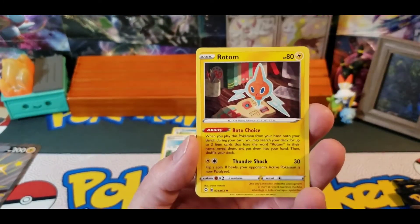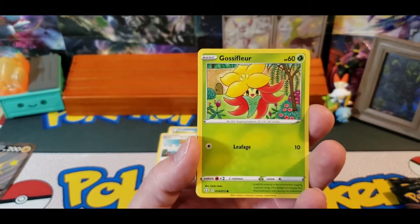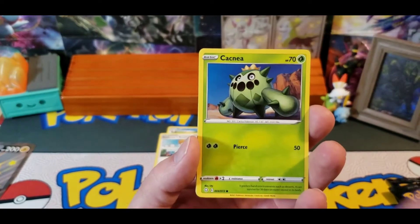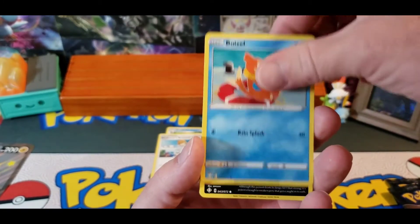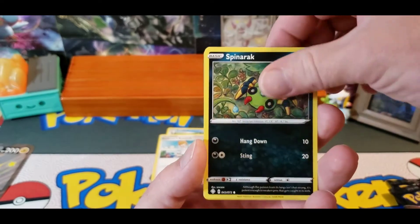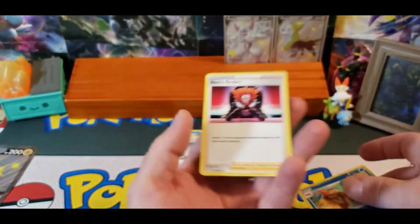Cramorant, Rotom, Rusted Sword, Gossiflor, Cacnea, Cuvont, Weasel, Spinarak, Reverse Floatzel, and a Boss's Orders.